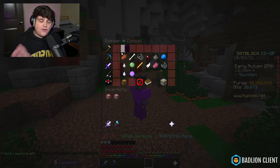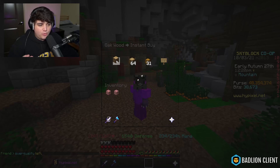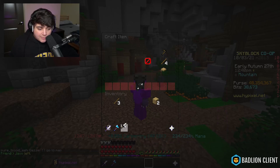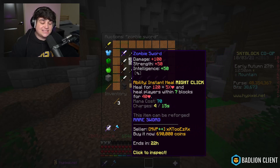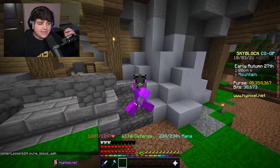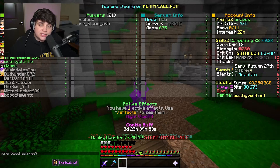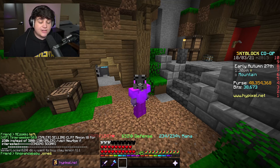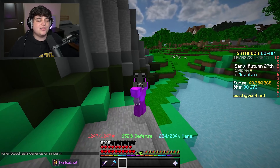If zombie hearts are getting too much traction and it's hard to get a good price, here's an alternative: head to Woods and Fishes, buy one oak wood, craft a stick, then combine a zombie heart with a stick to craft a Zombie Sword. On the AH the cheapest Zombie Sword is currently 600k, with most listings around 690,000 to 700,000 coins. This extends your profit and is a great alternative when the zombie heart floor is too low — and you can still profit even insta-buying all the ingredients.